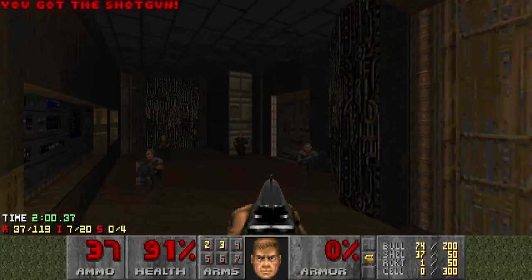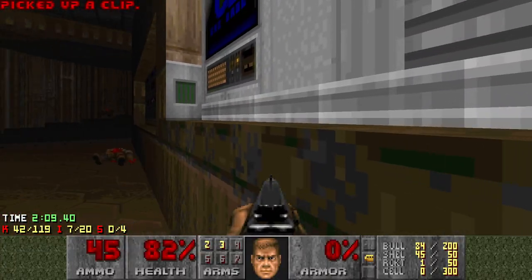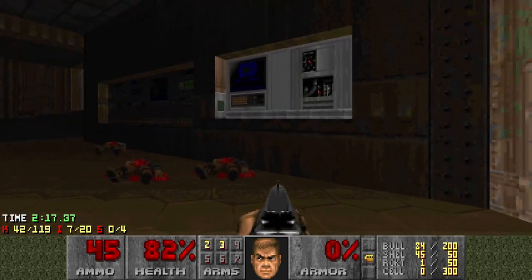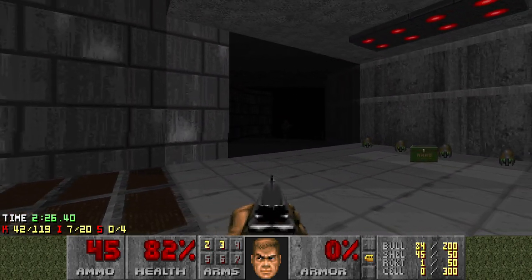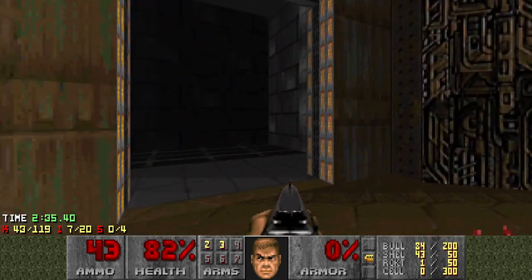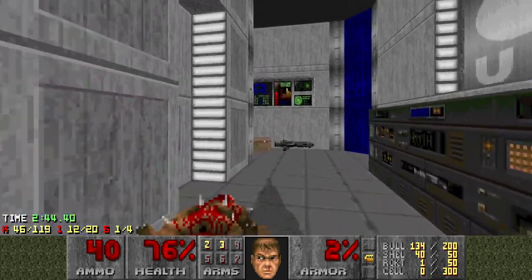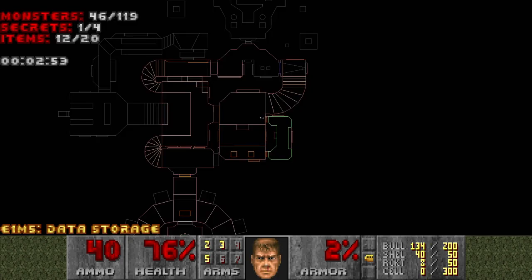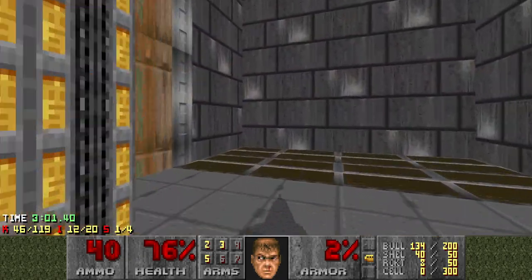Shotgunners are just so satisfying when you get them and they don't hit you. This area has a few weird secrets. It's the one down there, right? Yeah. It's meant to be a little bit confusing - not in that it's hard to get, but just a little. Is this the Kodo instrument? Yeah. This is very helpful. I want to get back there. This is a scary area in the original, so I'd like to take out the trash here. That was very satisfying, getting a rocket launcher before that.